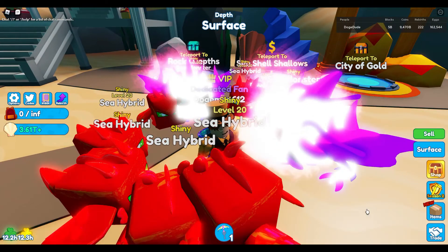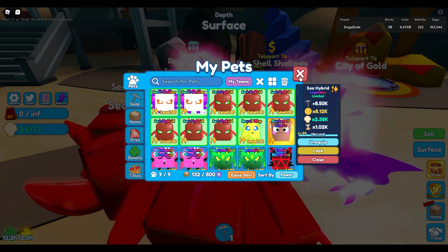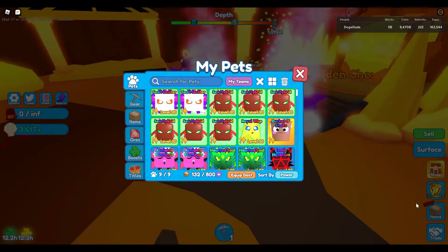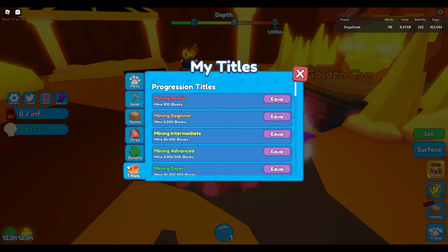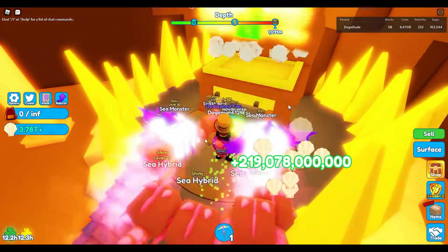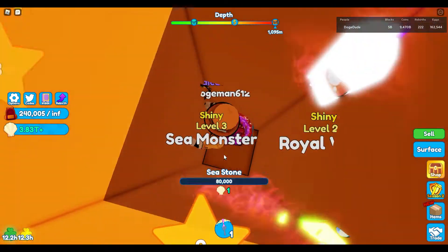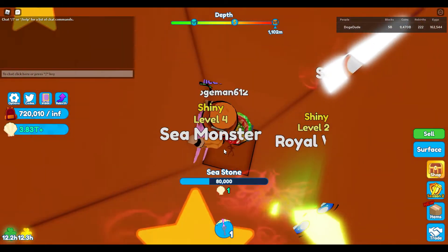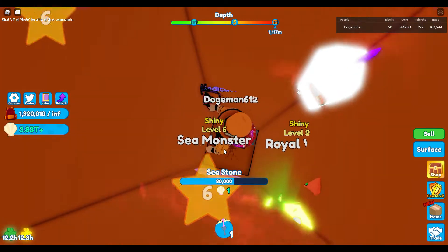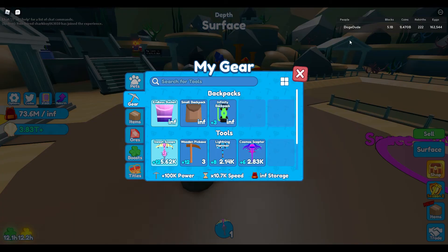This is gonna be a short video. I'm getting a hundred thousand blocks mineable — blocks power. I have a lot more pets, so I'm gonna be equipping them and getting them to level 20. They are pretty OP, not gonna lie. They make it so I can get a hundred thousand bubbles.